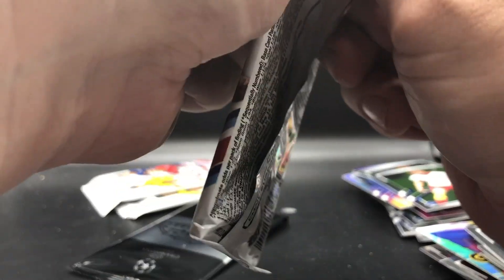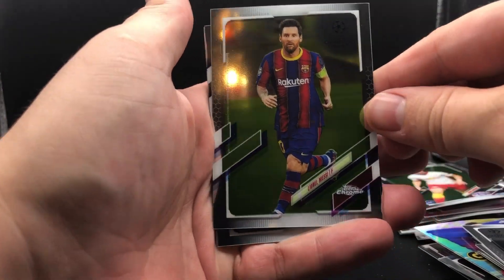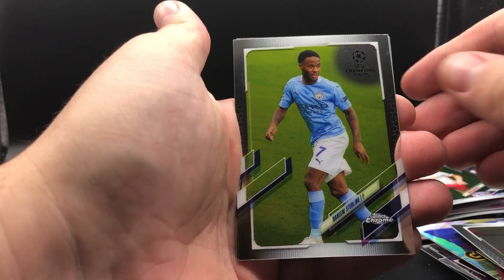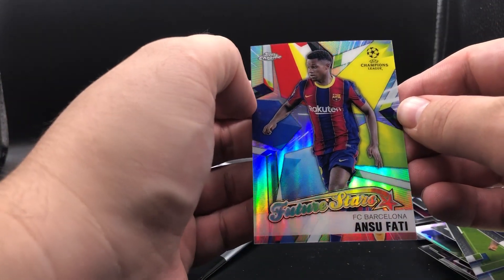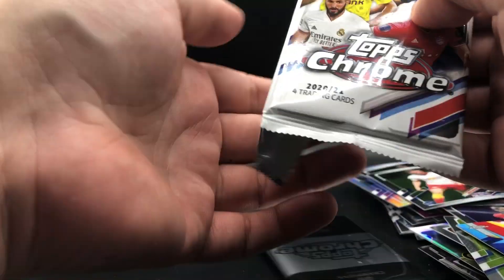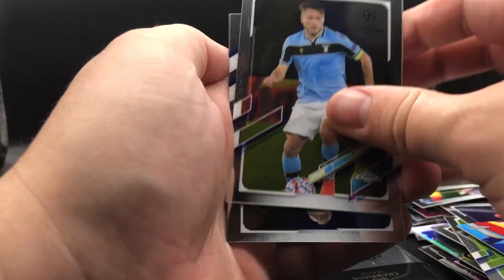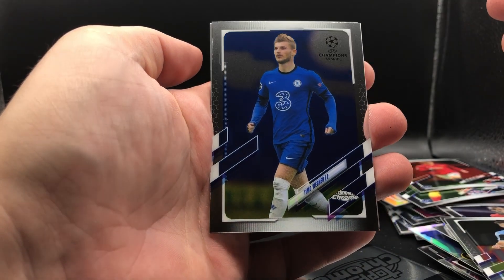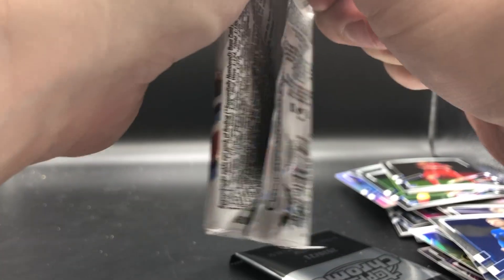Three packs left plus our bonus pack. We got a Messi base, a Raheem Sterling base, a Jeremy Doku, and an Ansu Fati Future Stars insert. So we have a base of his and we have his Future Stars insert. Last year's products had his rookies, so that's why it's like a second year for Ansu Fati. We got a Man United rookie for Brandon Williams. Cyril Ngonge — been playing for the Italy squad. Timo Werner. And a rookie of Malik Tillman. Quite a few rookies in fact — they do put a lot of rookies in here.